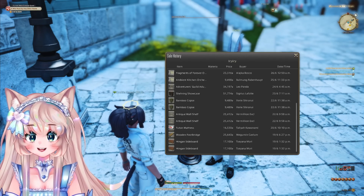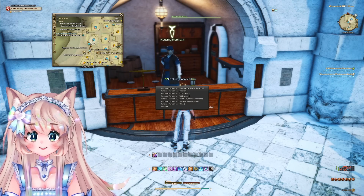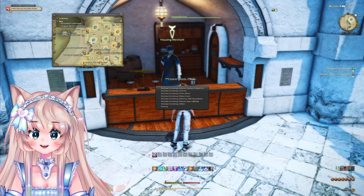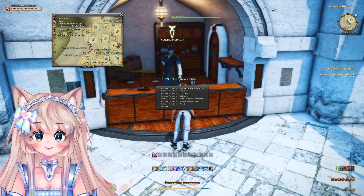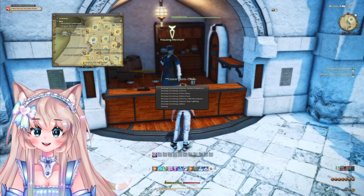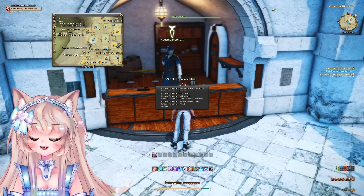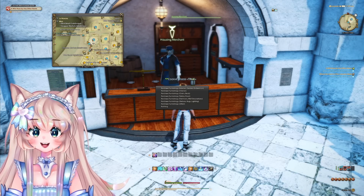I'm right here in the Mist in front of the housing merchant — you can also access this in your house, but having a house is not required. Right here in the housing district you have the option for exterior, garden, orchestrion, interior, chairs, beds, tables, food, partitions, wall decorations, shelves, rugs, lighting, and more. It always gets really good whenever new housing occurs. Keep in mind for the brand new servers specifically on EU and JP — a lot of fresh worlds, fresh homes — and oftentimes people are lazy or don't have crafters leveled, so flipping vendor items will net you a ton of profit.